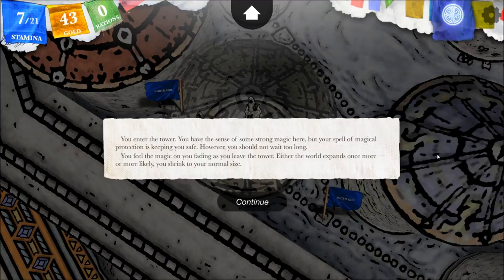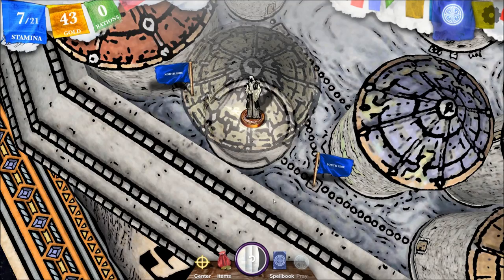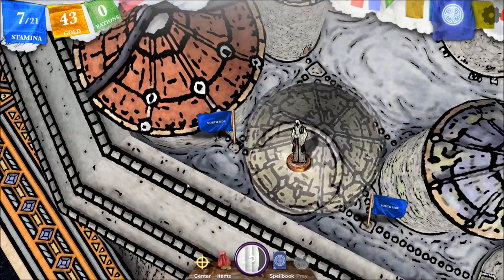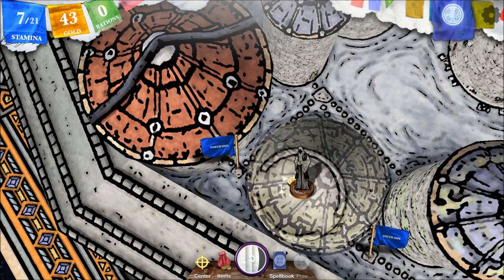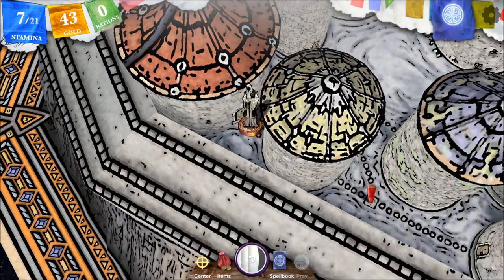Exploring — now guarded at least from magic. 'You enter the tower. You have the sense of some strong magic here, but your spell of magical protection is keeping you safe.' Sweet. 'However, you should not wait too long. You feel the magic fading as you leave the tower. Either the world expands once more, or more likely you shrink to your normal size.' That's it for that tower? I wonder what would have happened if we'd gone in without the magical protection.